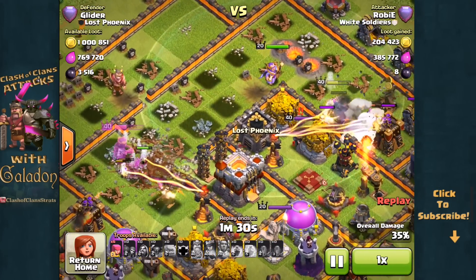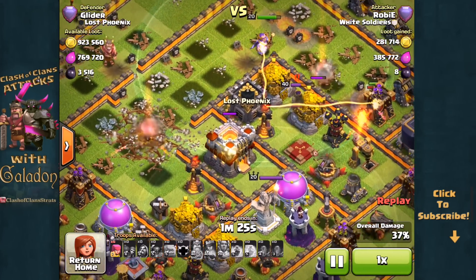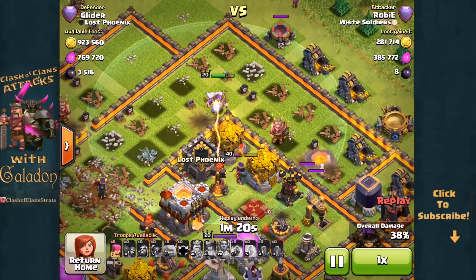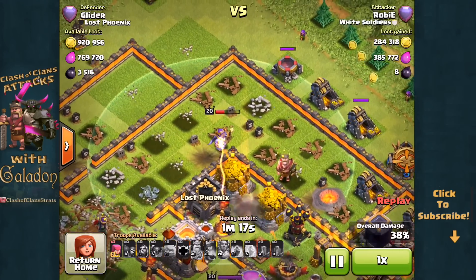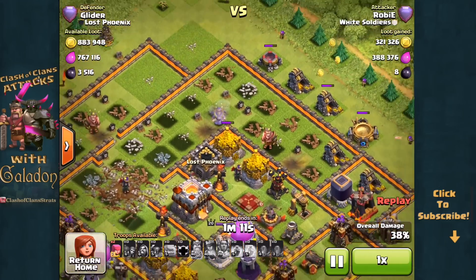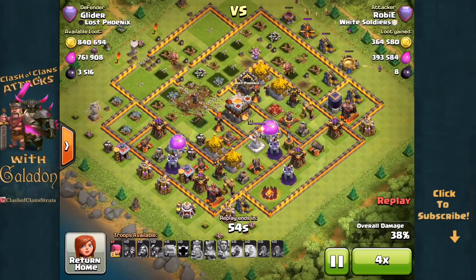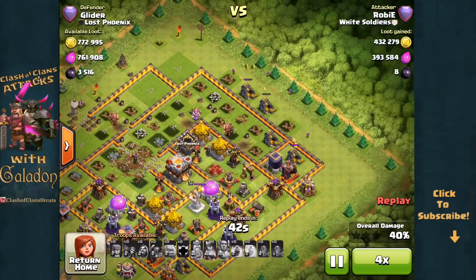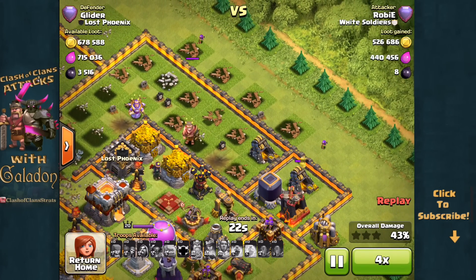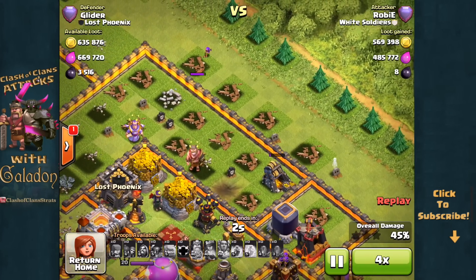The Archer Queen hits her ability and gets the Eagle Artillery down, which is a nice bonus — maybe it'll help those last units survive off to the right. But once again, like we've seen in recent episodes, when the Grand Warden is out by himself he does not do very well; he plays better with others. He is about to go down quickly, and now that leaves just a few unprotected structures on the top right of the village. There's no way to get to 50% — this attacker has very few units left.